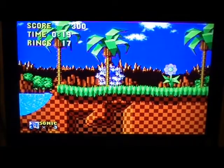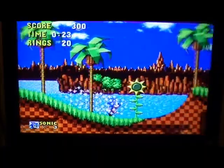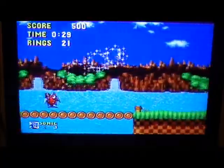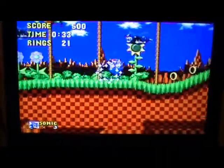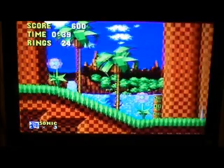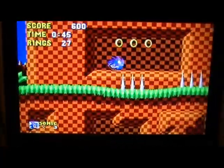I should go over the story first. I know you're thinking Genesis — what story is there — but this game actually does have a story. Basically, the island of South Island has been invaded by Dr. Eggman, and he's using all the animals to power up his robots. He's looking for the Chaos Emeralds and he's gonna conquer the world. We are introduced to Sonic the Hedgehog, who will not have that. Pretty simple story — all good stuff.